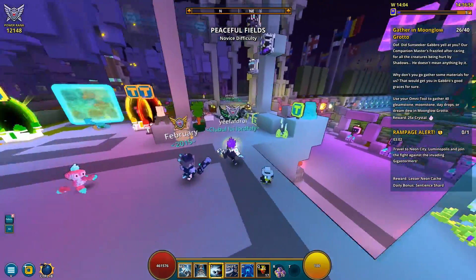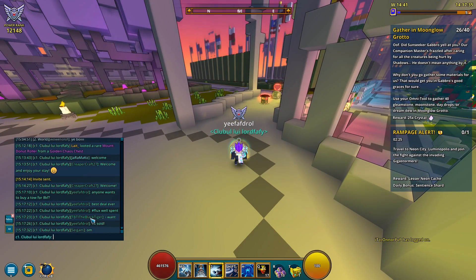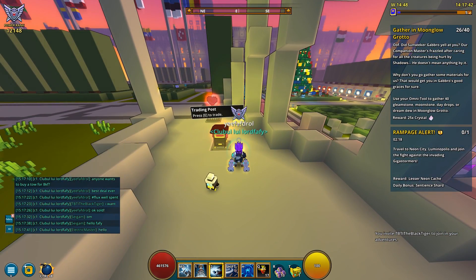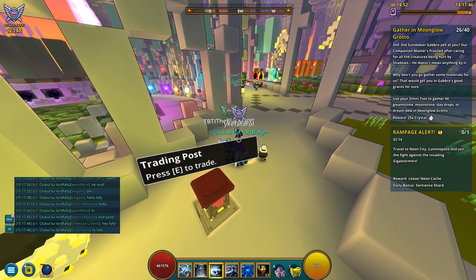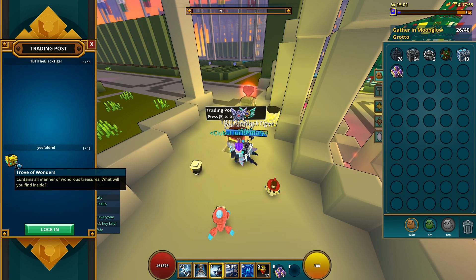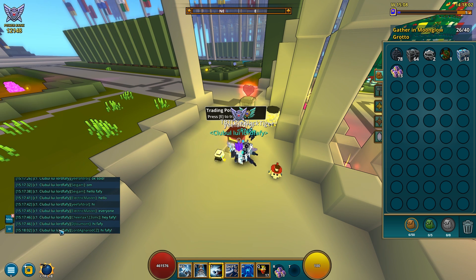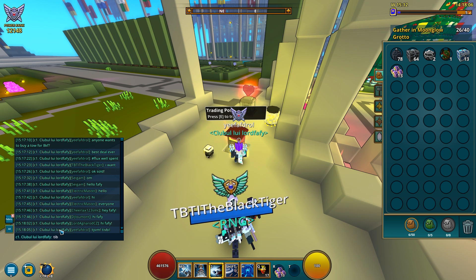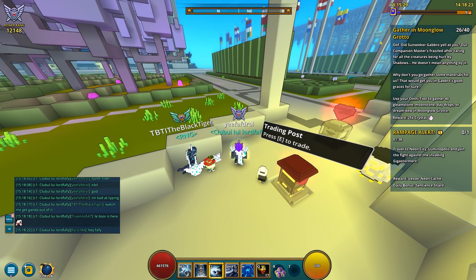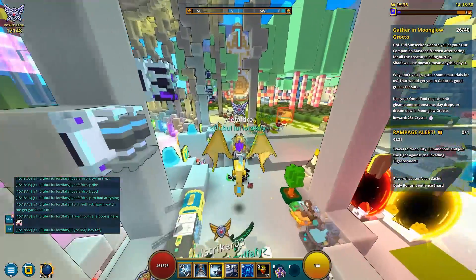I think I just managed to sell my Trove of Wonder for 8k — really underselling here — to The Black Tiger. Let me invite him and finally get my flux. He came and bought it. Thank you so much to TBTI, The Black Tiger, for actually buying this even though it's only 8k. Let me use my flux. I'll be so broke after this.